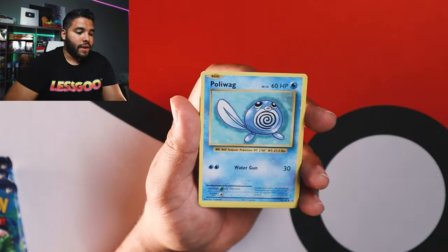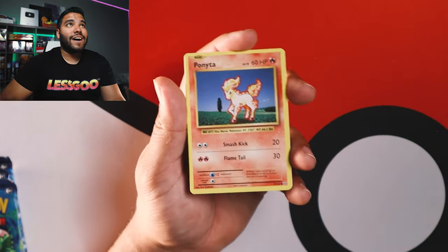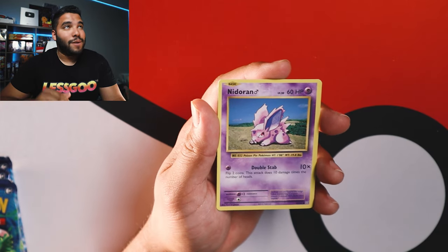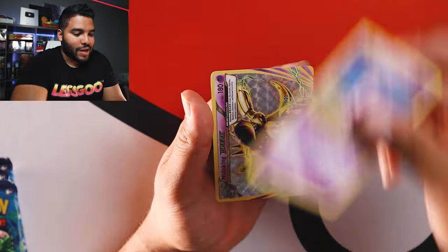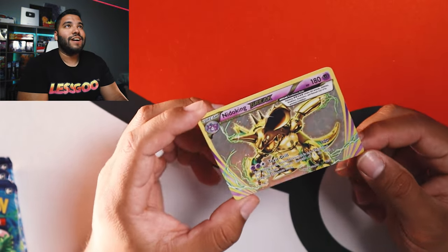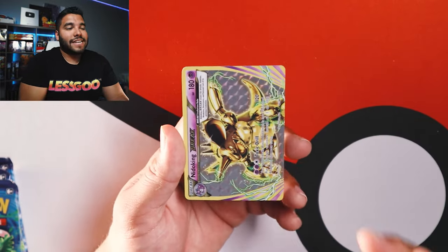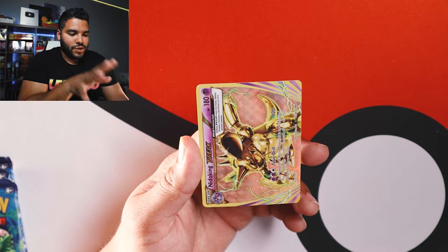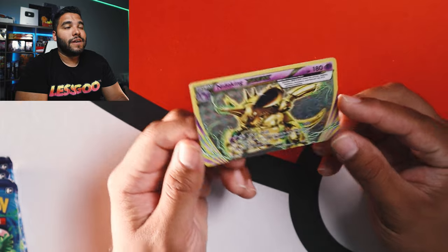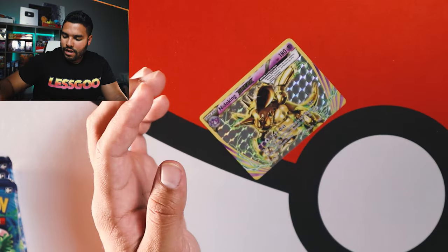We got a Blastoise Spirit Link, a Switch Trainer card, and a Machoke. Then we got Caterpie, Poliwag, Pikachu, Ponyta — amazing. Nidoran. And last but certainly not least, we got a Braid card. Look at that — a Nido King Braid card. I don't know if I like these or if I love these. I guess I would like the card more if it was just regular facing vertically, not horizontally across the entire card. But still a great looking card for sure. Toxic Drill — love that.